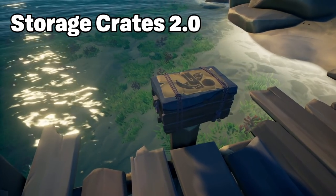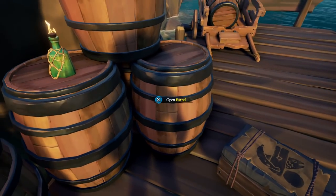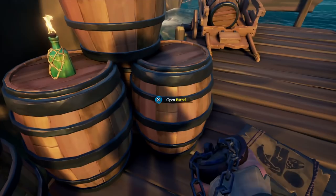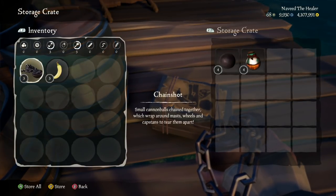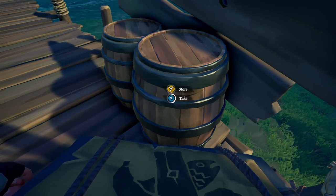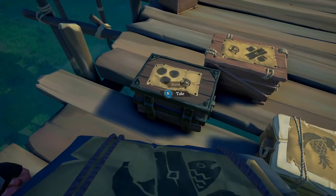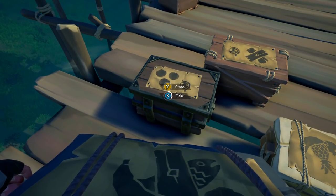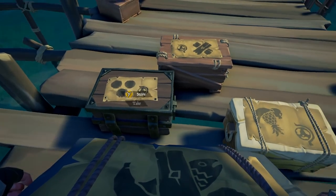Storage crates are now much faster to fill with this update. In the past, you used to have to set down the storage crate, take everything out of the barrel, and then place those items in the storage crate. With Storage Crates 2.0, that's no longer the case. Now, while holding the storage crate, you can walk up to any barrel — which includes ship barrels — and take everything from them, or store everything in the storage crate back in the barrel. This not only saves a ton of time,